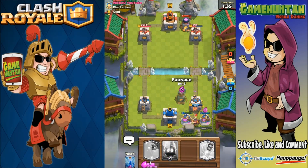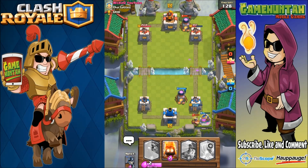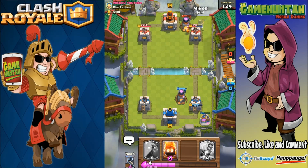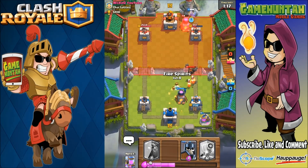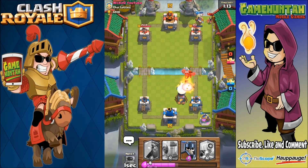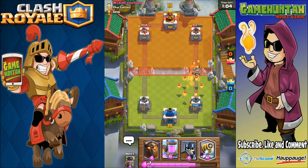Let's start with furnace and elixir collector. The miner is a nightmare against spammer decks and elixir collectors — be careful. A lava hound is coming with fire spirits, which is terrible. Let's see if we can save the furnace — it's going to be difficult, but I have some extra fire spirits and tower support, so hopefully we can bring down that lava hound. Guards are coming.